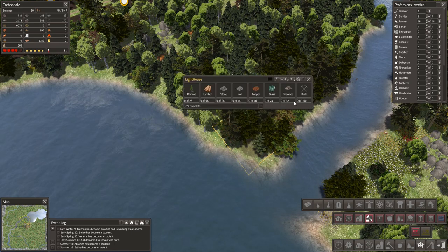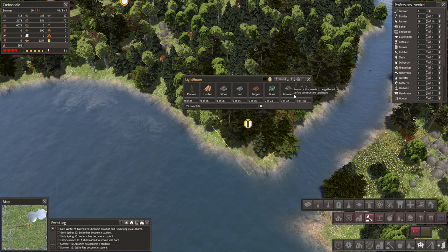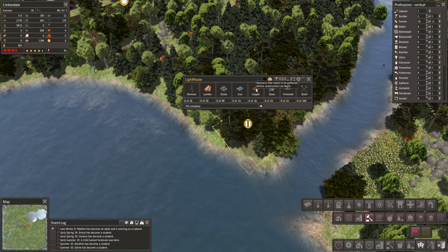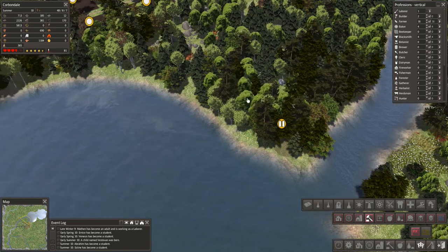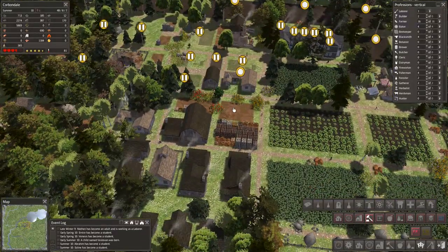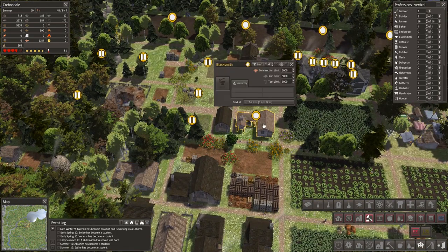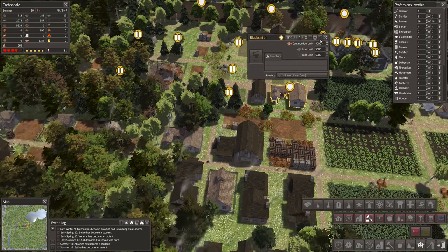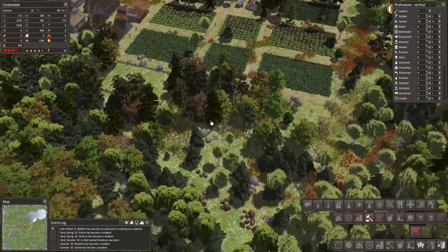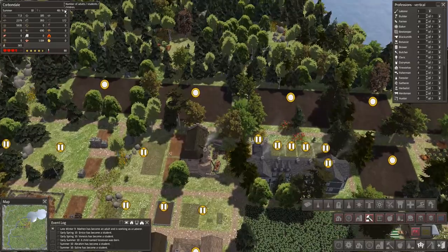My god, that lighthouse is going to take a lot of stone, iron, copper, glass, and firewood. We have everything except for the copper — well, we have copper ore but it's not smelted yet. That will come in the future. This kind of makes the blacksmith look redundant — it's not open yet — but it is what it is. I think we shall wait a little bit more while people get things done since there is a lot to be collected and we don't have that many workers.